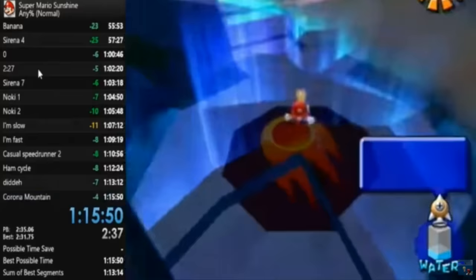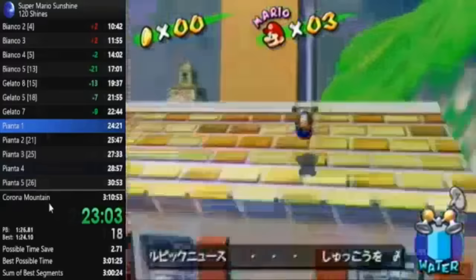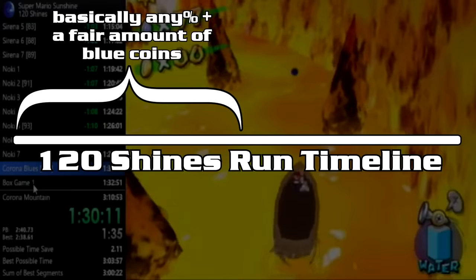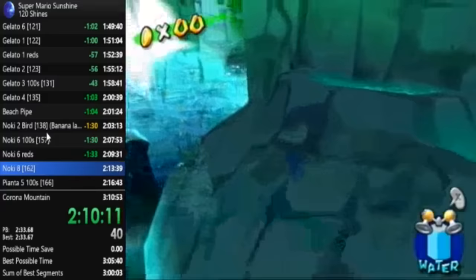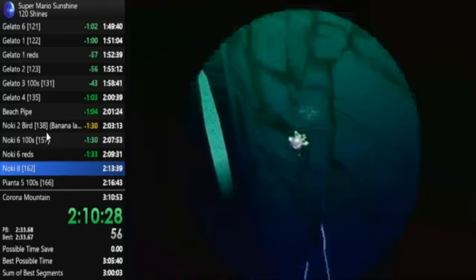Nindidae excelled at 120 Shines very quickly, bringing many optimizations paired with new routing developed shortly after Yamata's 3:08: doing Pianta 1 through 7 early. This once again brings back segmenting Pianta and skips seven pipe entry cutscenes. Entering Corona at a record low of 46 shines, the first half of 120 Shines had essentially become glorified Any%. Nindidae also introduced a precise downward zip in Noki Bay — using a known clip on a slope, the game sets the water's surface level to where Mario jumps out of the zip, and combined with a momentum spin jump plus wall kick, speeds up a Blue Coin collection by over 10 seconds.